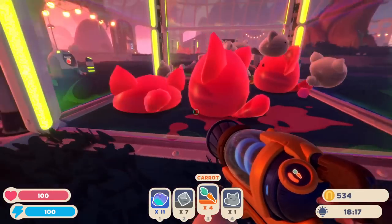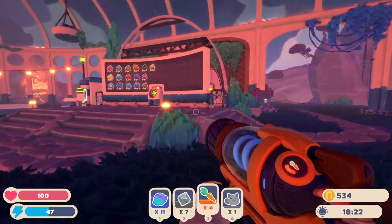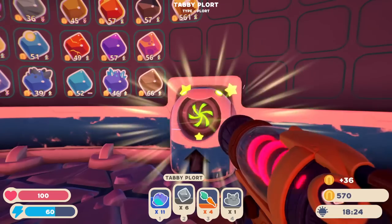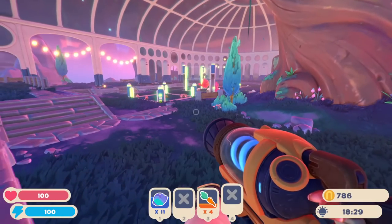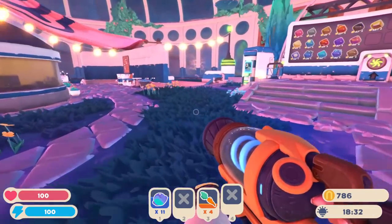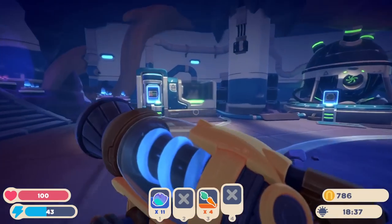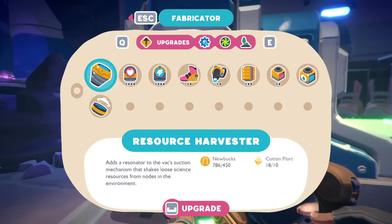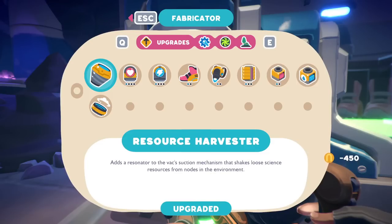I would say just leave the pink plorts, get the tabby plorts, and hope for the best. There is so much going on — but look at this, boom! Lots of extra cash coming in. I should in theory have enough that I can start building an excavator, or whatever it's called. So back over here — yes, we have the new bucks, we have the cotton plorts — let's upgrade! Are you sure you want to fabricate this upgrade? Sure. Added a resonator to the vac suction mechanism — that shakes loose science resources. It's upgraded! So I think I can just walk up and start sucking some stuff and it'll work. We might run out and test that out in the morning.